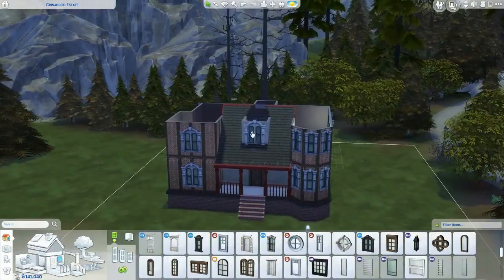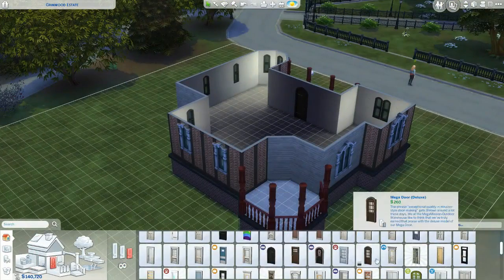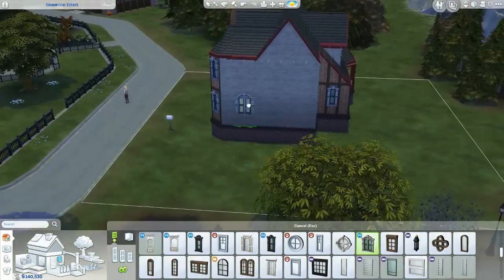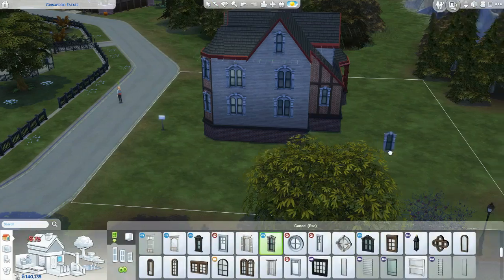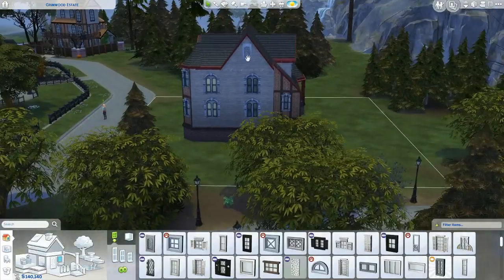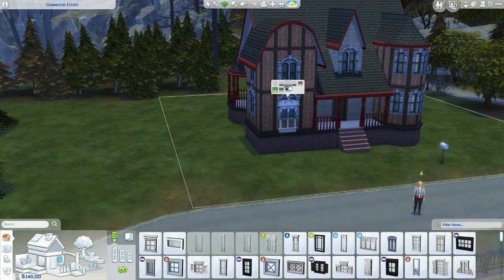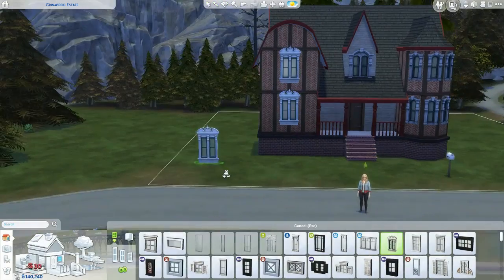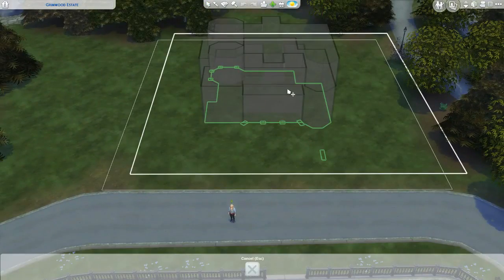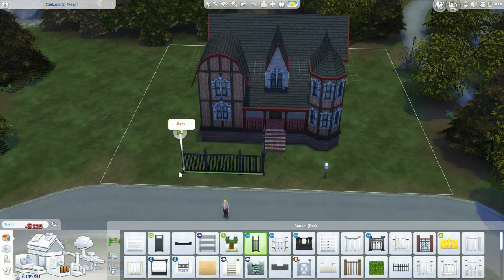I do change the exterior a bit when I move to the interior, since I was working off a Google image. I wanted to add a fireplace, so I added a chimney on the side of the house — that side looked a bit plain anyway. I don't like having a flat side to a house; there needs to be some visual interest. I oversized the chimney a bit, but it works.